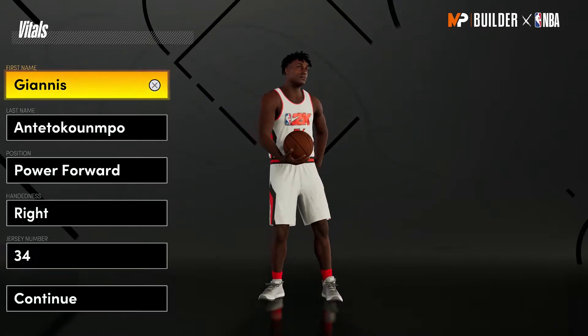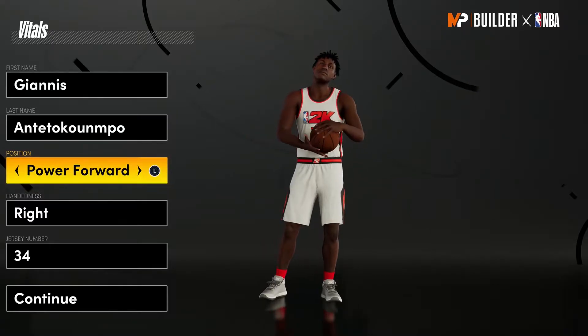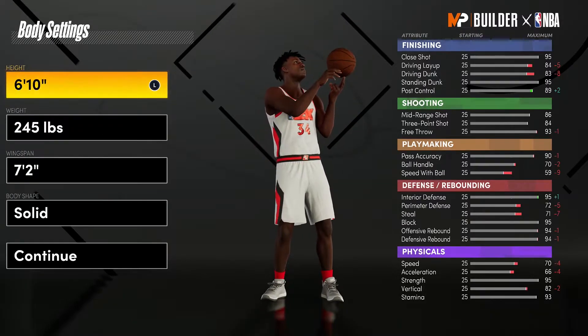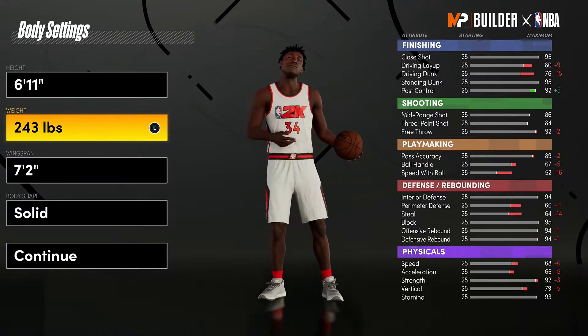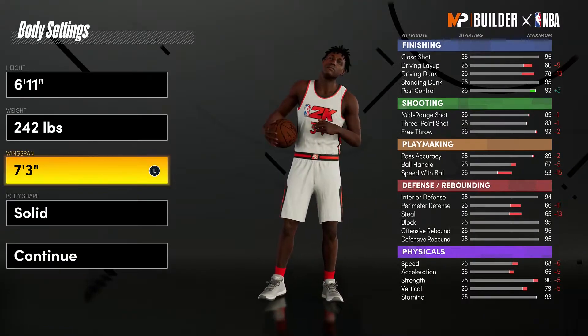First thing you guys gotta do is put his position as a Power Forward. Giannis's official height is 6'11", his official weight is 242 pounds, and his official wingspan is a 7'3" wingspan.